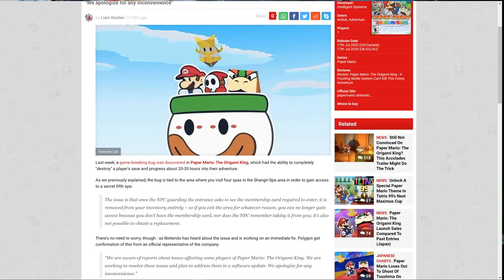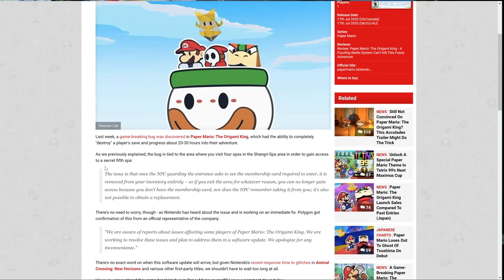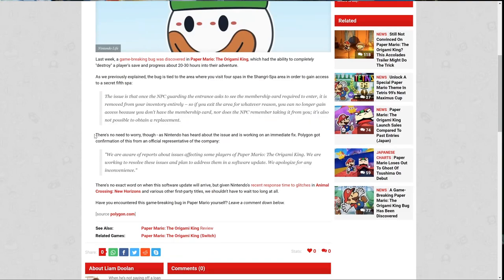I got this from Nintendo Life. A game-breaking bug was discovered in Paper Mario: The Origami King which had the ability to completely destroy a player's save progress about 20 to 30 hours into the adventure. The bug is tied to the area where you visit the four spas in the Shangri-Spa area. In order to gain access to the secret fifth spa, the NPC guarding the entrance asks to see a membership card, and that card is then removed from your inventory entirely.